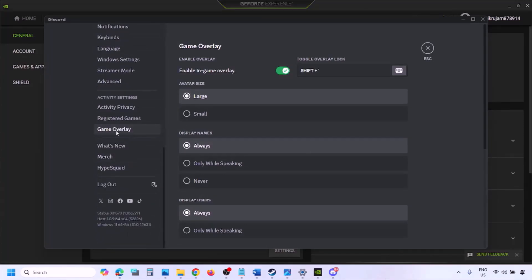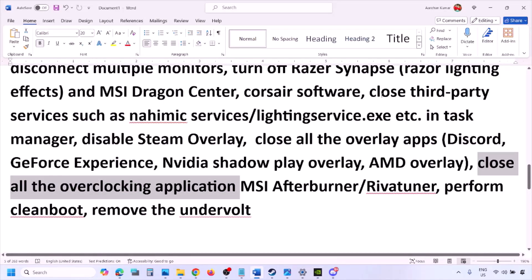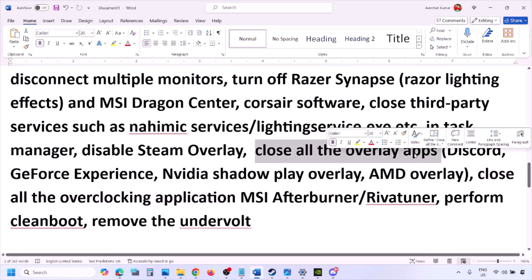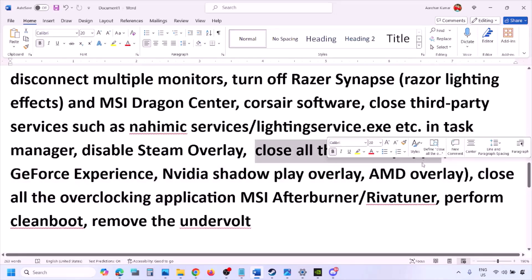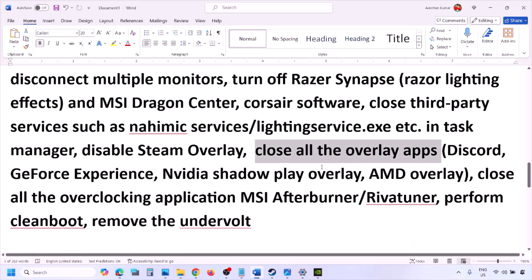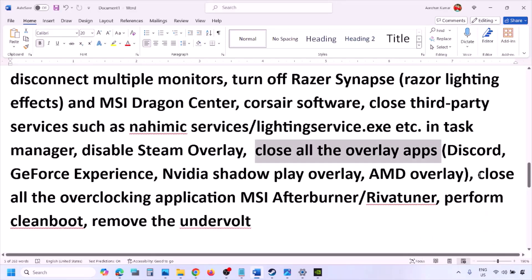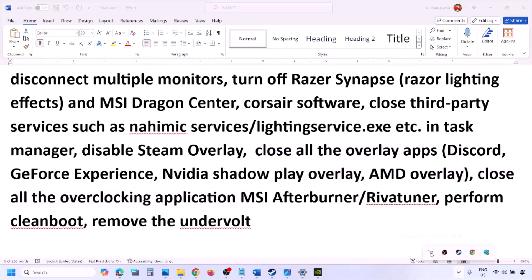If you have Discord running, go to Discord Settings > Game Overlay and turn off Enable In-Game Overlay. If you're using GeForce Experience, click the settings icon and turn off In-Game Overlay. Close all overlay applications and third-party applications, including overclocking tools like MSI Afterburner or RivaTuner.